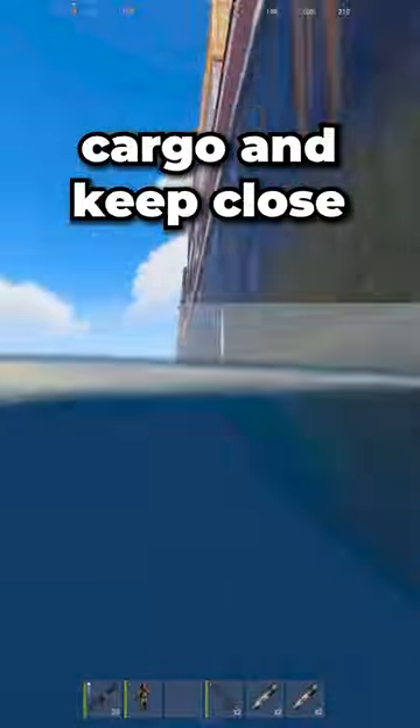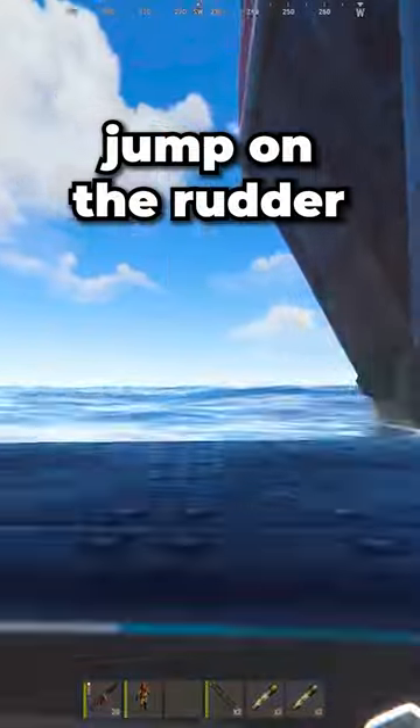Now swim in front of cargo and keep close until you reach the back of the ship. Jump on the rudder and place the ladders.